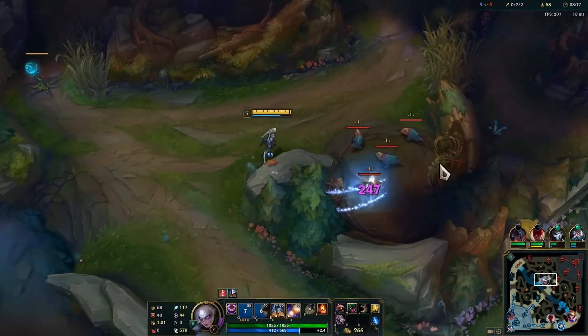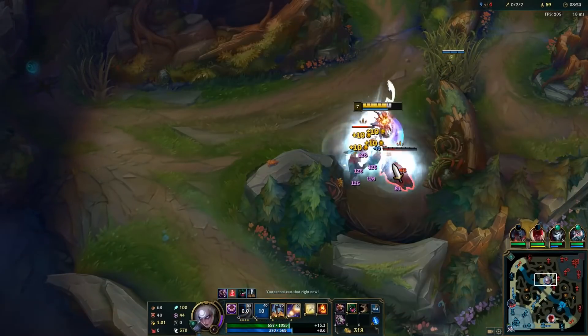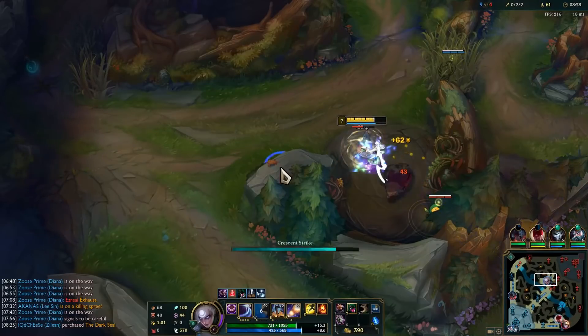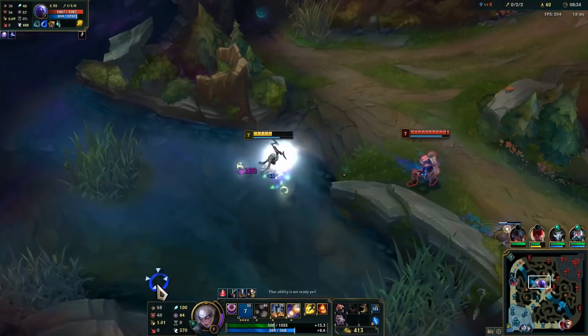Very rarely do AP champs have the ability to one-shot and take towers fast. If you have any questions, comment below — feedback is welcomed since it can help me improve the quality of these guides. If you want to see a guide on a specific champ, let me know. Enjoy the build and start climbing in ranks right before the next season starts. See you guys in the next video.